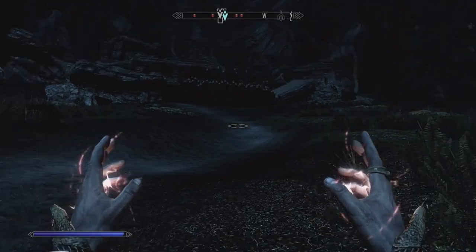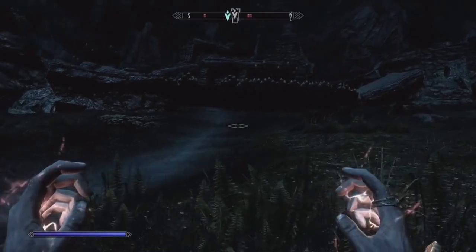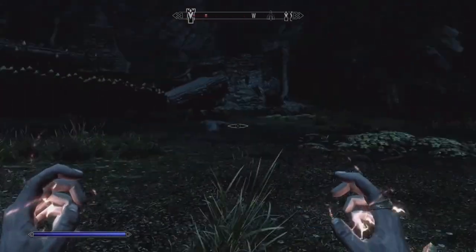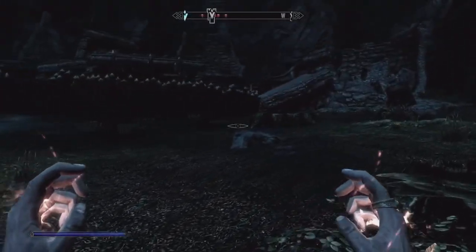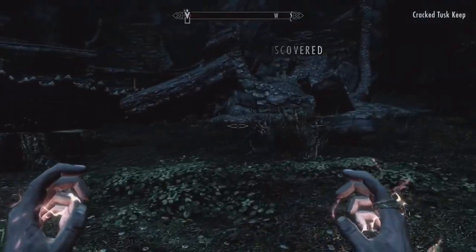We want enemies to fight each other — let them kill each other and then we'll just pop in and take everything. Cracked Tusk Keep discovered — fantastic.